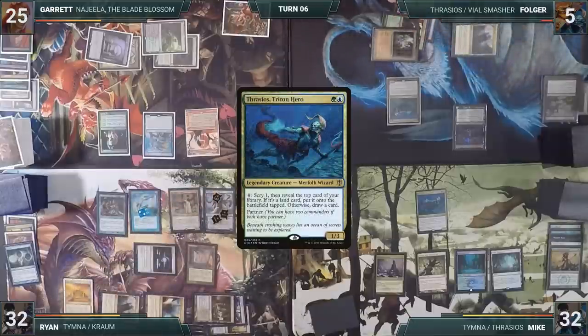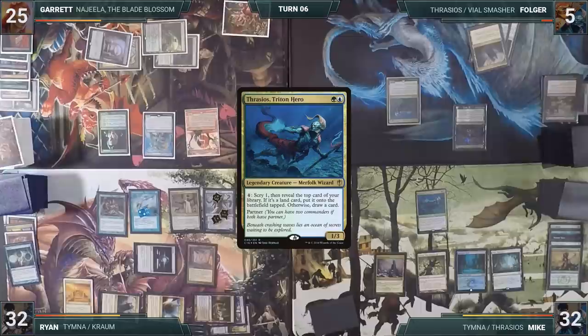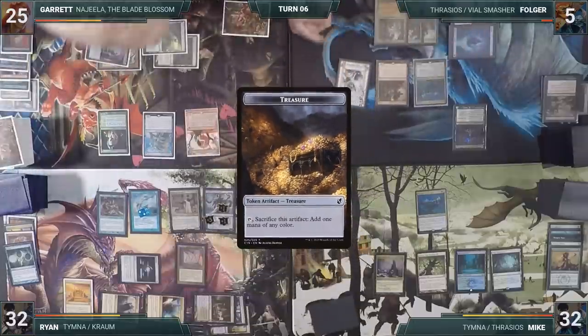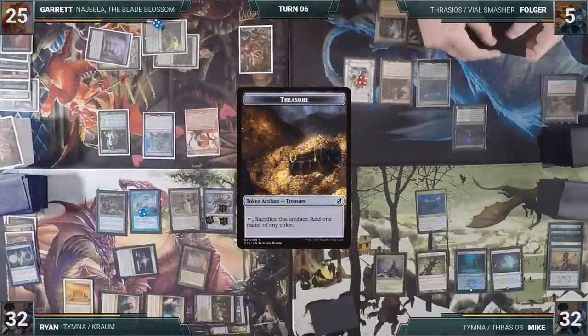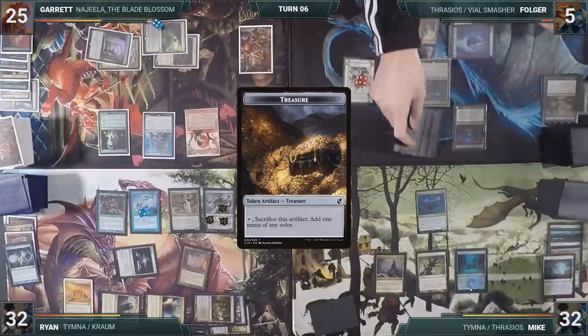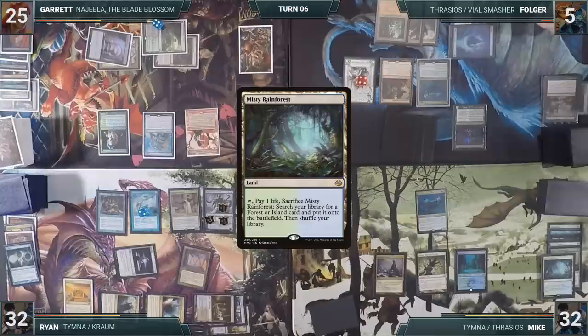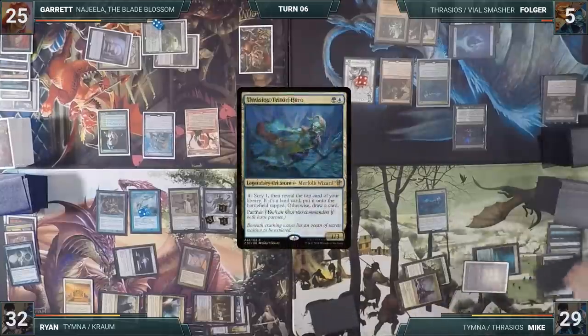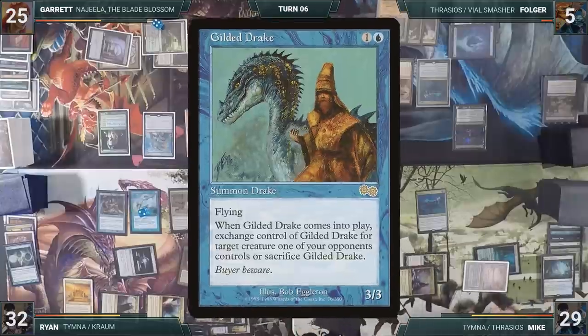Sylvan Library is about the worst card Folger could reveal right now with Necropotence on the battlefield. Folger starts his turn by casting Dockside Extortionist, paying the Rhystic Tax, creating four treasures. He activates Necropotence for three, exiling three cards, then moves to his end step, putting them into his hand. At the end of Folger's turn, Mike cracks his Misty Rainforest to fetch an Underground Sea, then taps his Boseiju to activate Thrasios, scrying and revealing a Gilded Drake.